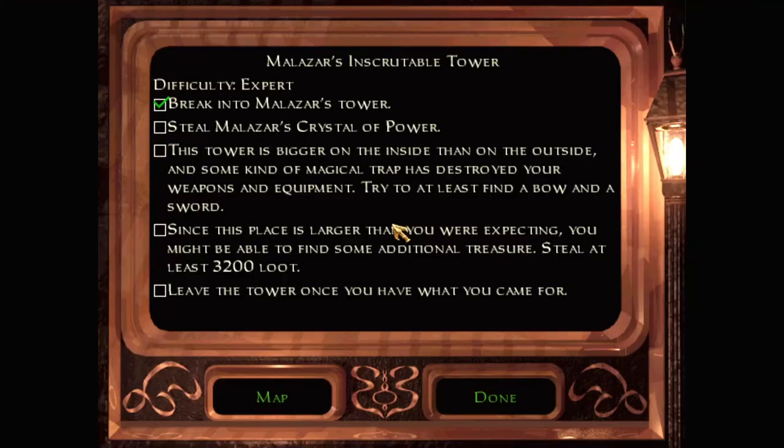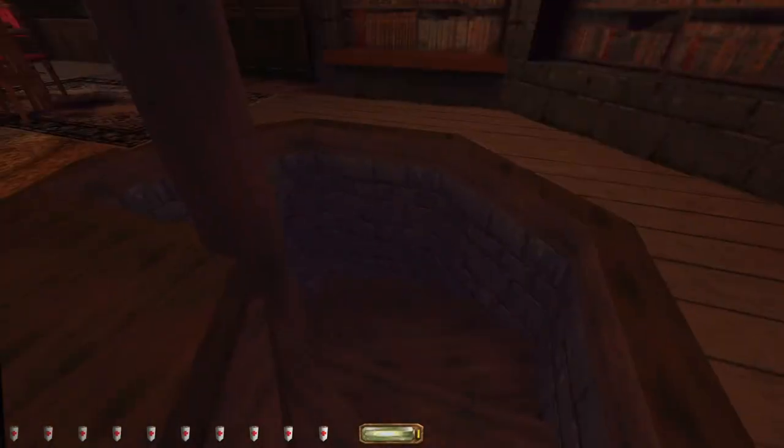New objectives - what? This tower is bigger on the inside than on the outside, and some kind of magical trap has destroyed your weapons and equipment. Try to at least find a bow and arrow. Did it just disappear? Okay.